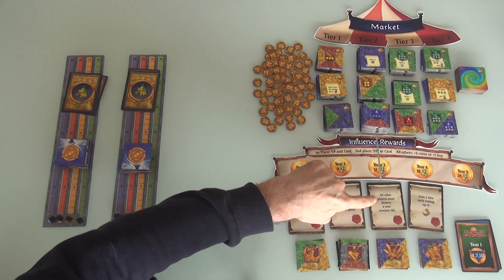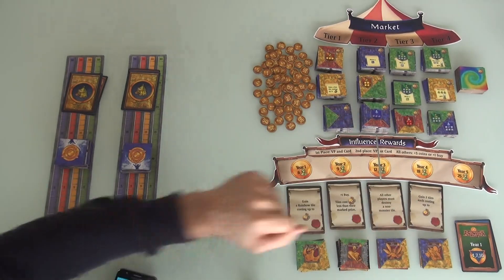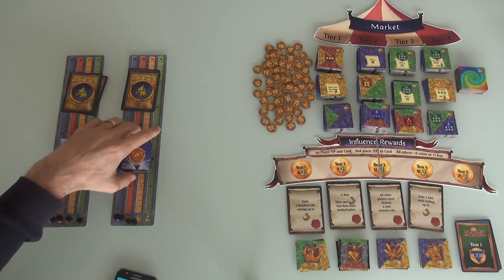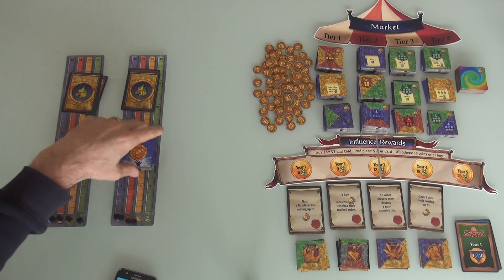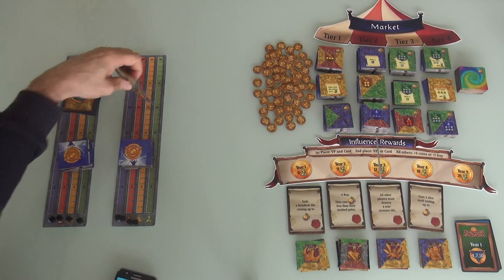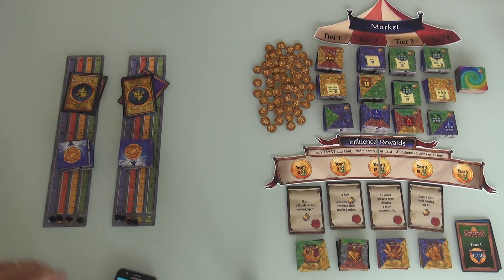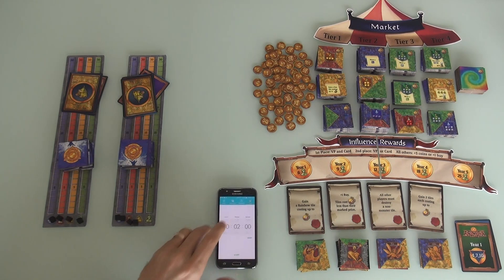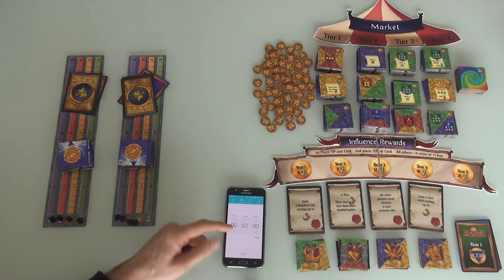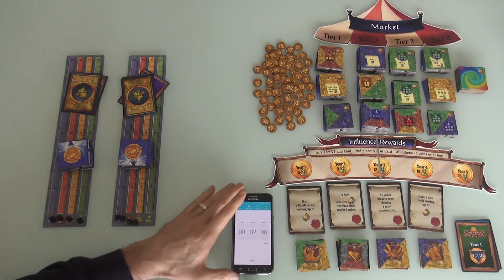Also, in each of the four years there is a randomly chosen influence bonus that we can get, coming from a deck of influence reward cards. Here are the ones that didn't make it in this game. This year there's a rainbow tile in the first year. In the third year, whoever gets this, all other players have to destroy one of their tiles — oh no! The game is randomly set up, and each player gets their own scoreboard, their own starting deck of city tiles, and everybody's starting deck is exactly the same. We also get our magic distribution cards, which we'll use a little bit later.